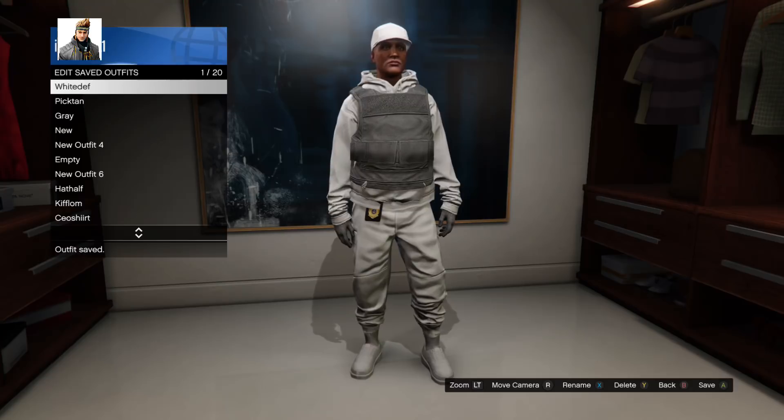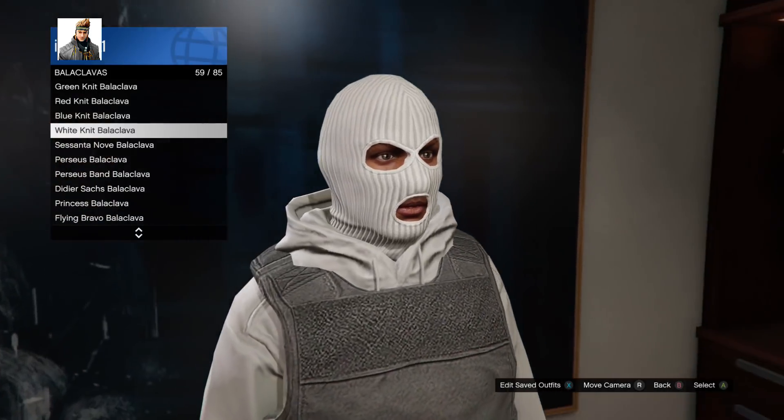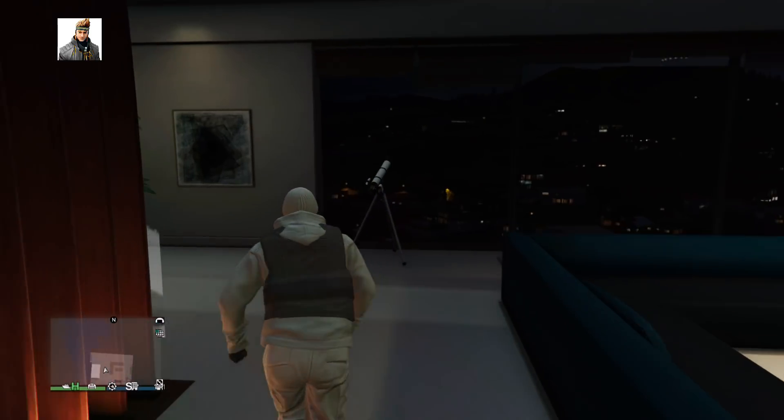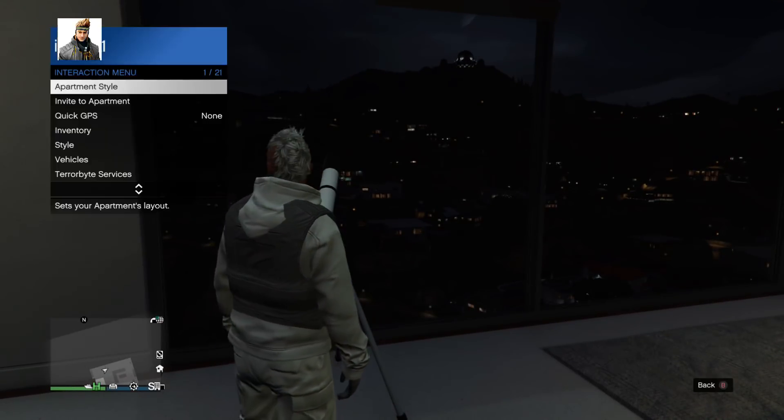Now save the outfit. I decided to add the white balaclava mask to the outfit because I think this will make the run-and-gun outfit look really dope. Now pick the white balaclava mask, then run to the telescope and quickly hit right on the d-pad three times.